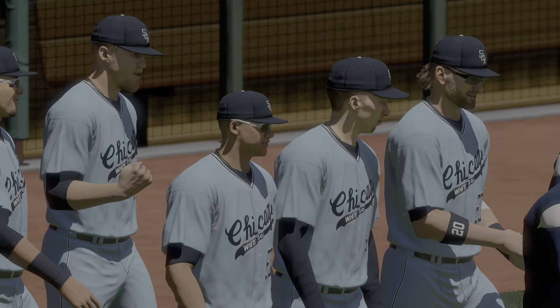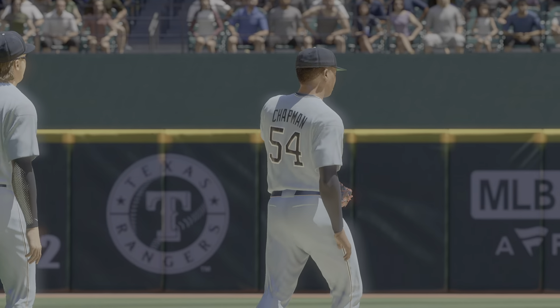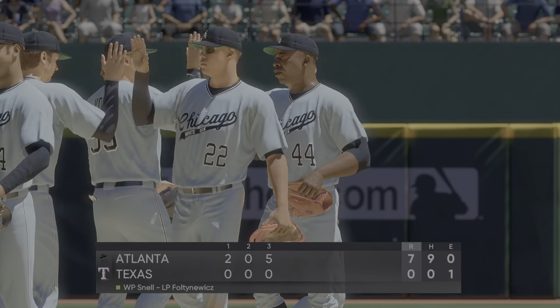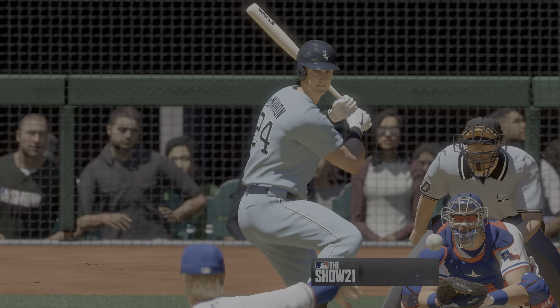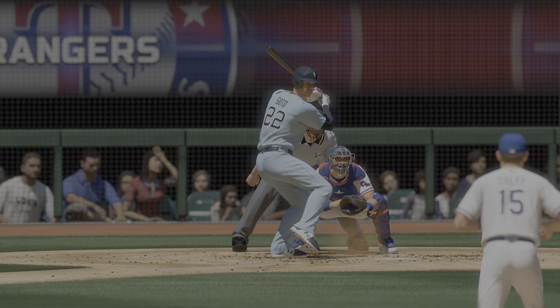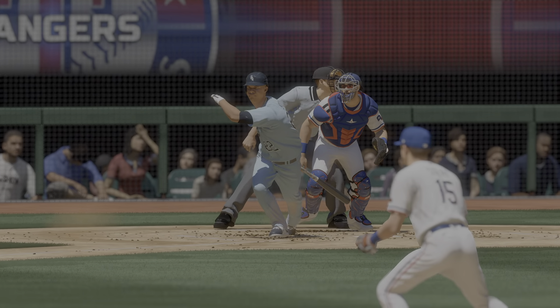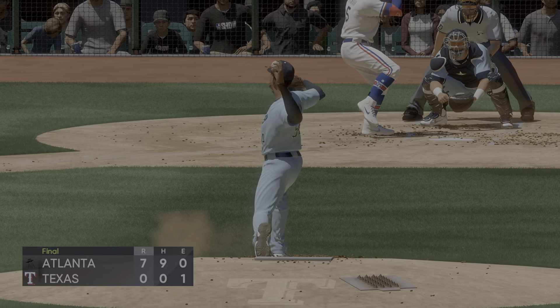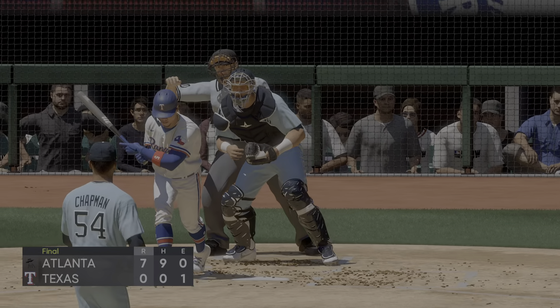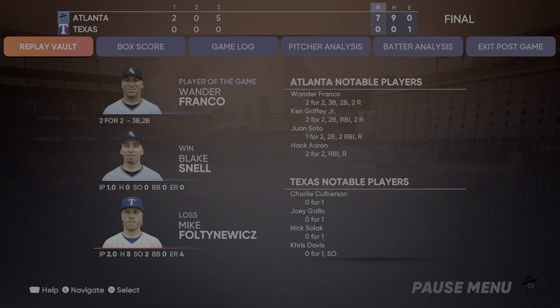This one's headed for the record books — a combined no-hitter. A huge win: they came in and said 'we're taking over' and that's exactly what they did. A 7-nothing shutout final today. Atlanta jumped out to an early lead in the first and never looked back. Blake Snell takes home the win; Mike Foltynewicz only completed two innings and is charged with the loss. For Mark DeRosa, Dan Plesac, and our entire crew, I'm Matt Vasgersian — you've been watching MLB The Show. Final line score: seven runs, nine hits, no errors, three left on base for the victorious visiting team. The Rangers: no runs.